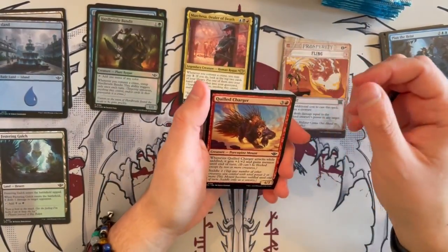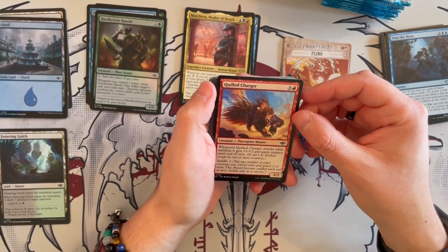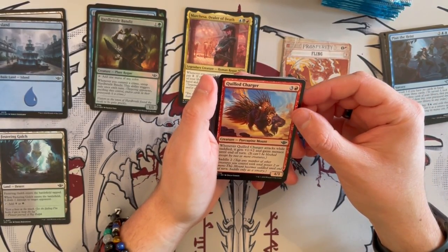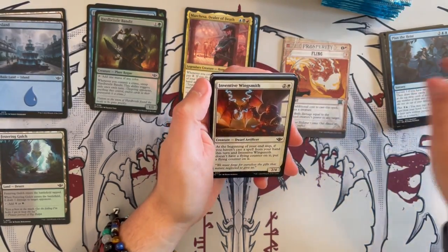Then we have Quilt Charger — a 4/3 Porcupine Mount. Whenever it attacks while saddled, it gets plus 1, plus 2 and gains menace until end of turn, and it saddles for only 2. Quite annoying in the right deck.